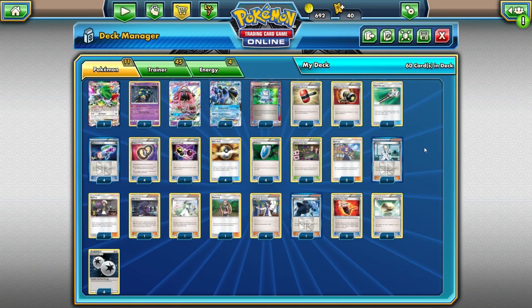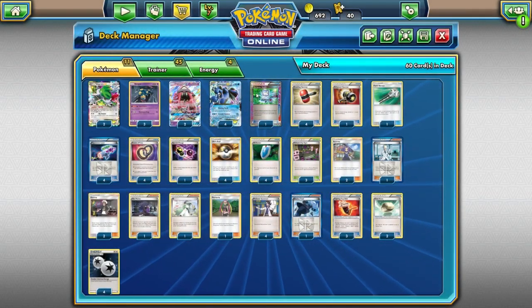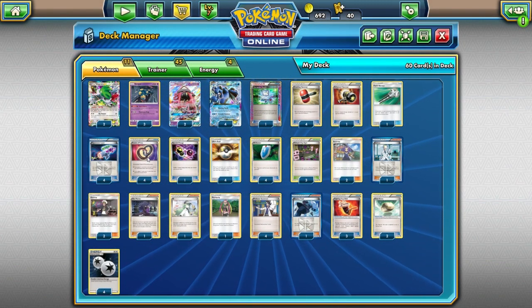I'm playing Fighting Fury Belt over something like Choice Band or Muscle Band. The main reason is it makes Seismitoad a lot bulkier — it's awfully hard to knock out something with 220 HP versus 180. Looking at decks like Night March, Gardevoir, and other relevant expanded cards, that extra bulk is huge. Fighting Fury Belt brings Seismitoad to 220 HP and does 10 additional damage, so that's 30 from Quaking Punch, 10 more from Laser, 20 from Virbank, and now 10 more from Fighting Fury Belt — 70 total.